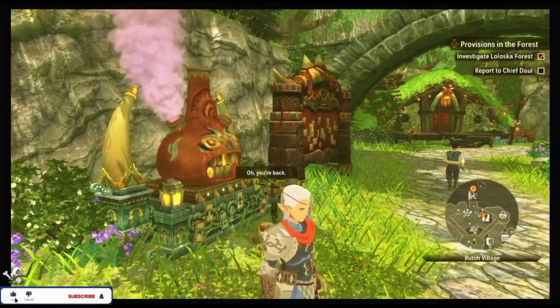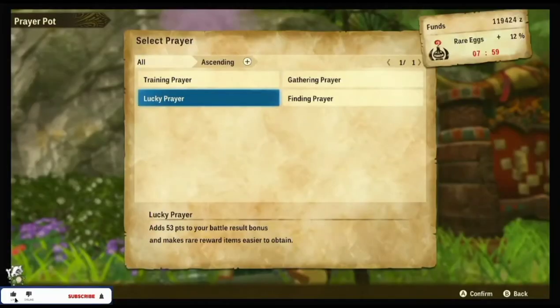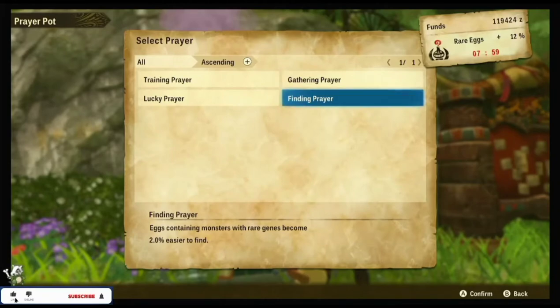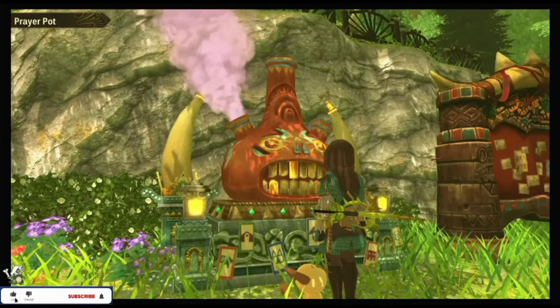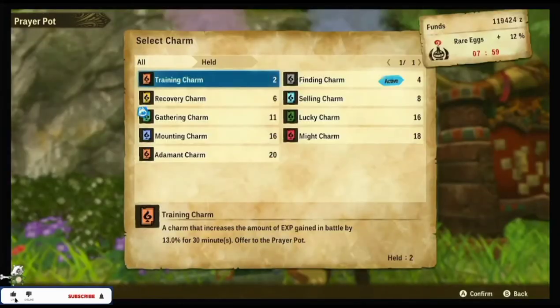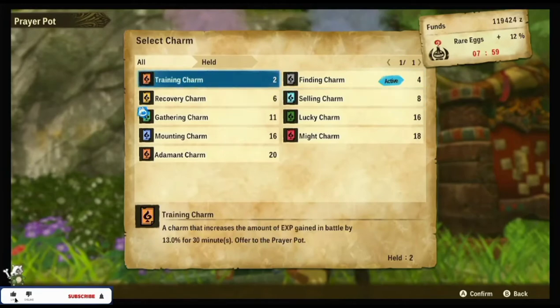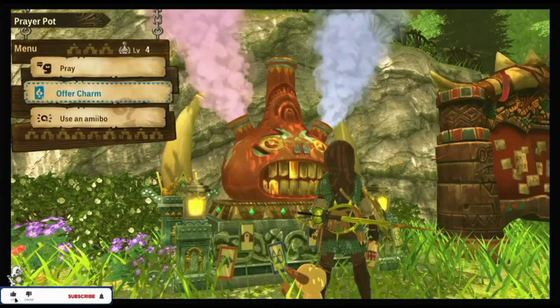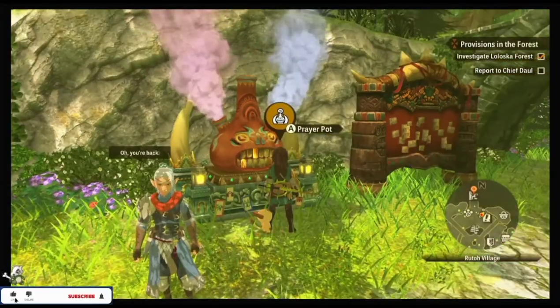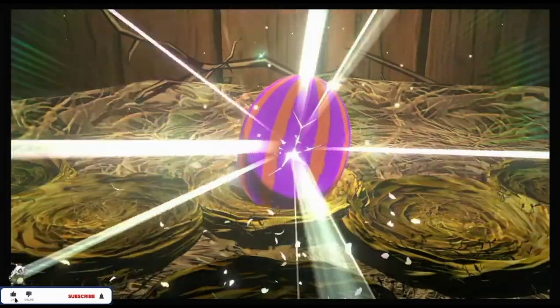And here's a bonus tip: always use your prayer pot. The prayer pot does level up — you can pray to improve your gathering and your chance of finding rare items and rare eggs. You can offer the prayer pot charms that can increase your defense and your attack. The prayer pot levels up to level 20, so it's definitely worth using as much as you can.